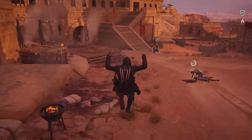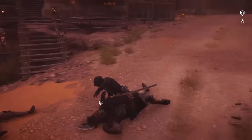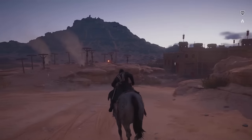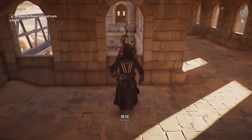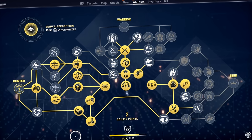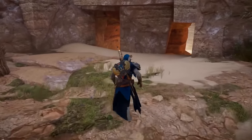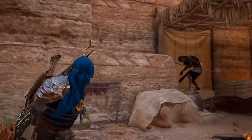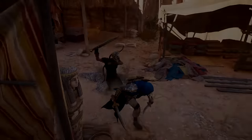When it comes to the Hidden Blade in Origins, it could be annoying at times since you needed to upgrade it over time — but compared to Odyssey, it offered a much better chance for a one-hit assassination. The missions were definitely more stealth-oriented compared to Valhalla or Odyssey, and the skill tree also includes additions that further help with stealth. While Origins' stealth may not be as enjoyable as older games, it's definitely better than Odyssey and Valhalla — just not better than any of the games listed after it.